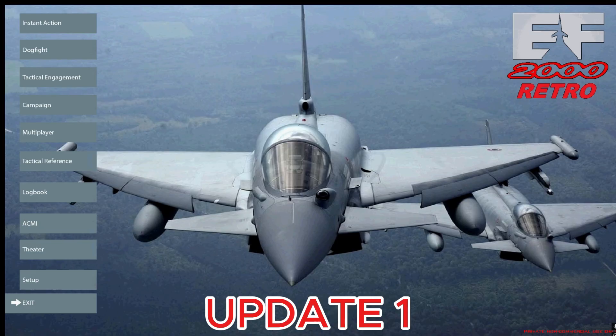Update 1 is just an update, so it must be installed on top of the EF2000 Retro add-on version 1.00. Installation is the same as before — simply extract the zip file to your Falcon BMS main installation directory and ensure that you have the option 'keep file path info' selected so that the zip file correctly extracts.